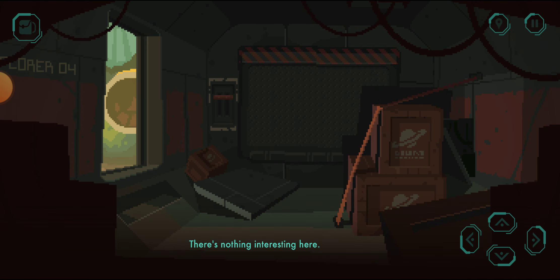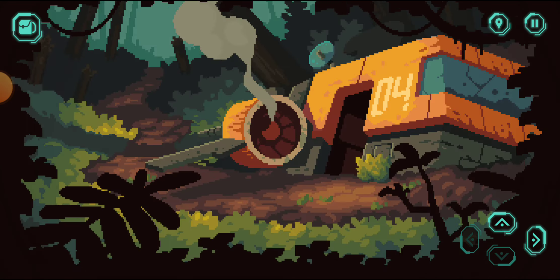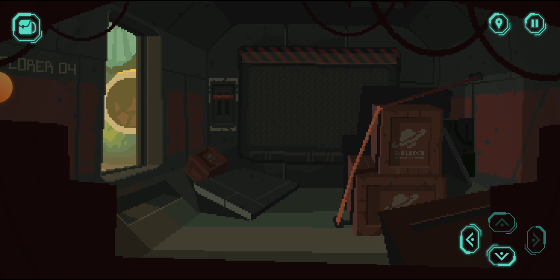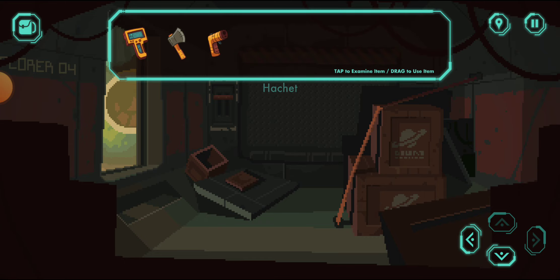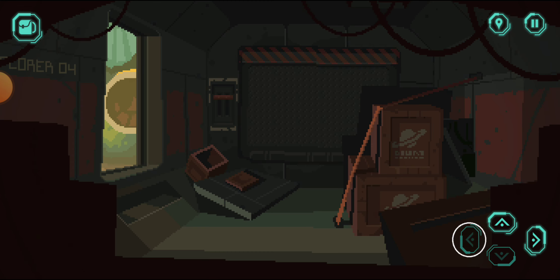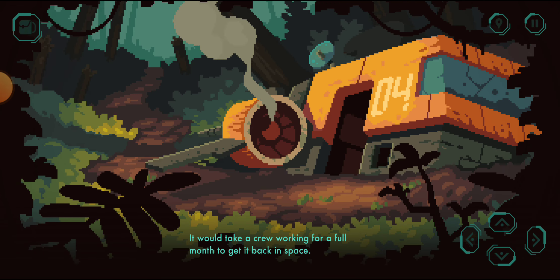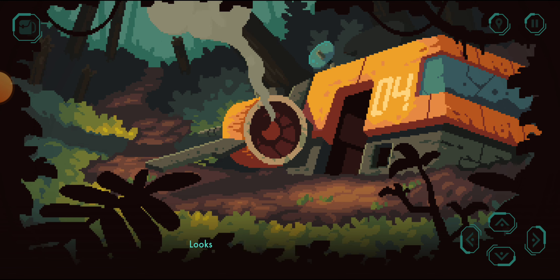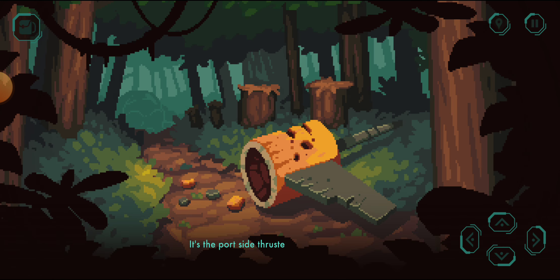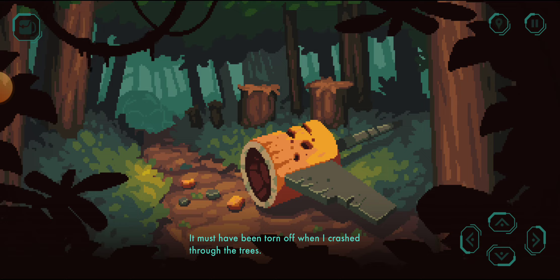There's nothing interesting here. It would take a crew working for a full month to get it back in space. Looks like I'm stuck here. It's the port side thruster — it must have been torn off when I crashed.